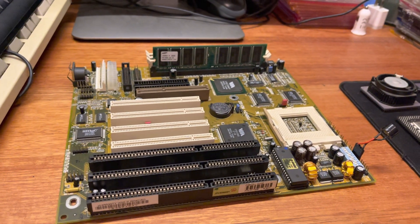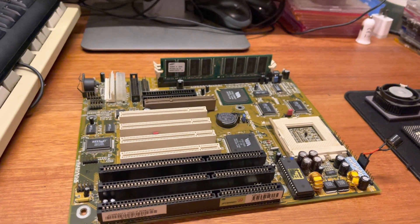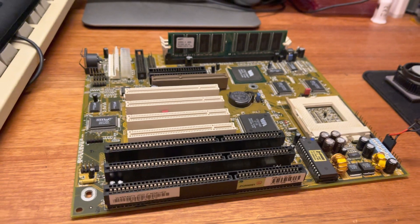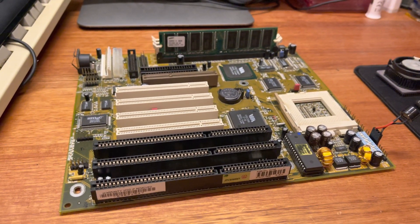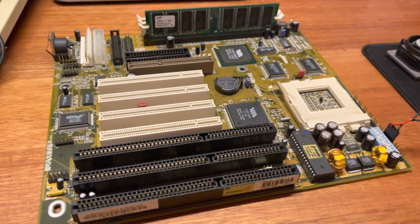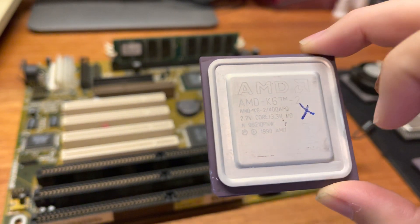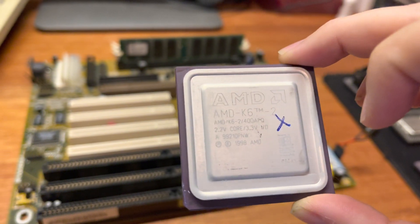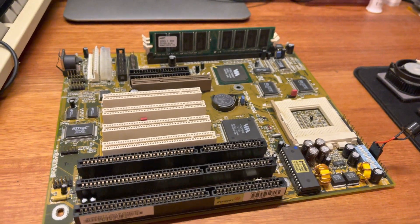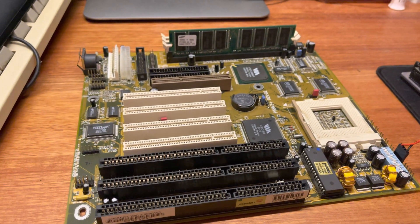I applied thermal paste to the CPU and powered it up, then started installing Windows fresh because the install had fully corrupted and I couldn't fix it. Partway through the install it crashed again. I thought maybe the CPU wasn't happy — either I'd cooked it or it was running too hot. This particular CPU runs at 2.9 volts. So I then installed a K6-2 400, which runs at 2.2 volts, making sure to set the motherboard to 2.2 volts. I powered it on and smelled a burning smell, which is never good.